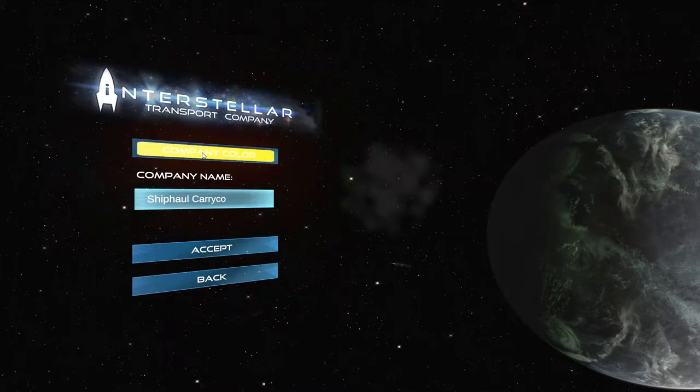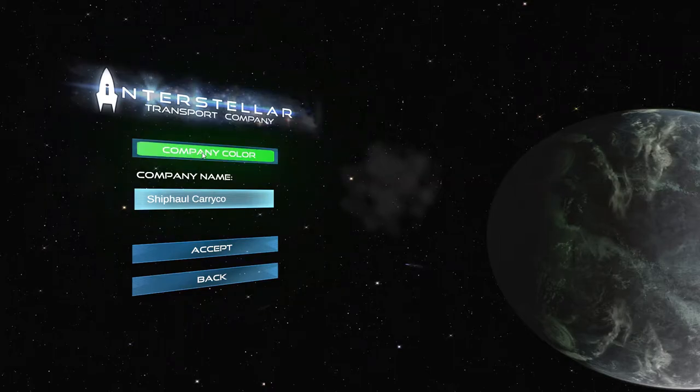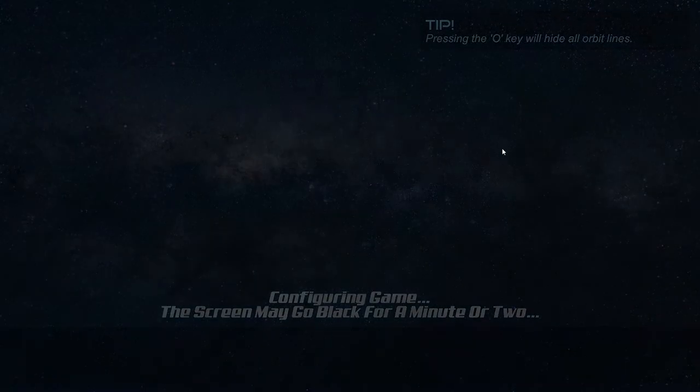We're going to put it on... I went too far. Cyan is the color I like. There we go, we're going to go with cyan. We're going to accept and see how things look here.